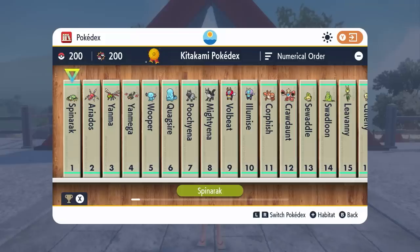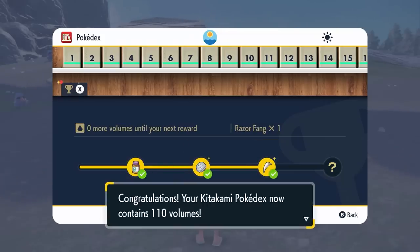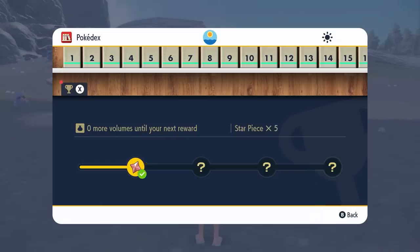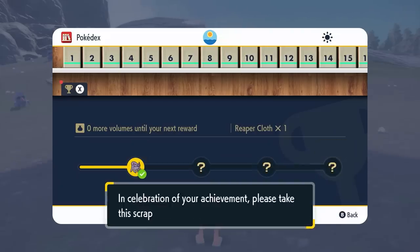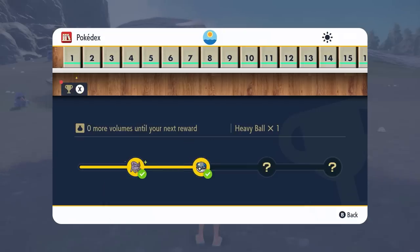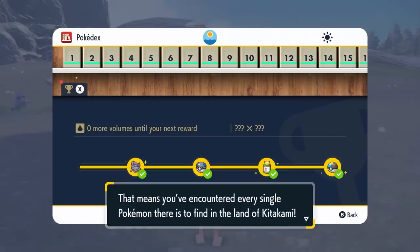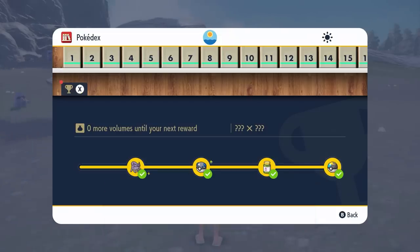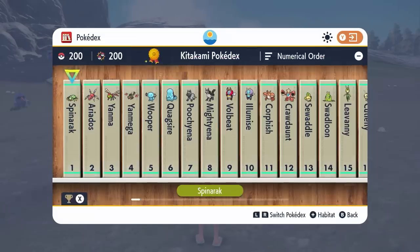Once you've finished the Pokedex you will get a bunch of rewards and the rewards are pretty good. You're going to get Star Pieces, Prism Scale — which will help you evolve Feebas into Milotic. You're going to get a lot of high cost items as well as the Apricorn Balls — the Friend Ball is one of them. Reaper Cloth as well to help you evolve into Dusknoir, a Heavy Ball, a Max Mushroom, and finally when you complete the Pokedex you're going to be rewarded with a Moon Ball as well as a Diploma saying that you've completed the Kitakami Pokedex.